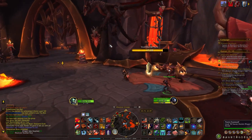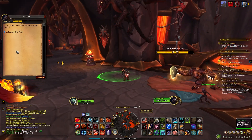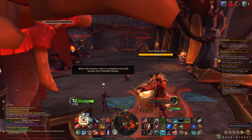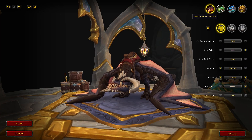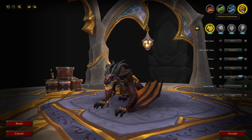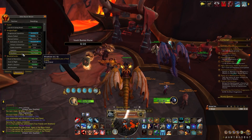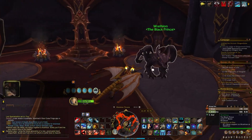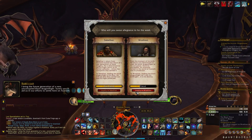The first step in getting this mammoth is to grind rep with both black dragons, Rathion and Sabellian. This means along the way you'll also unlock some good loot and, more importantly, the ability to get black dragon scales for all of your dragon riding dragons. For the mammoth, you'll need max rep with each dragon, which is to be considered a true friend. There are a handful of ways to gain reputation with these dragons.